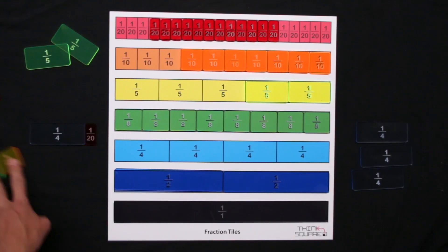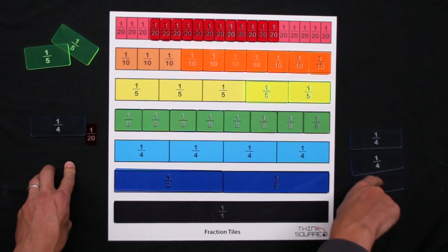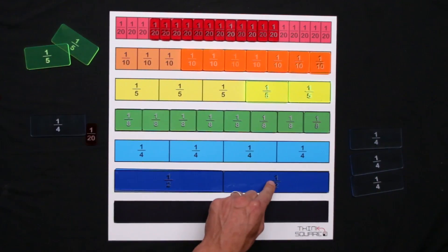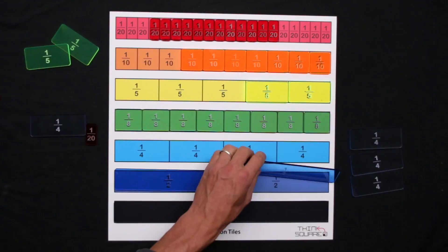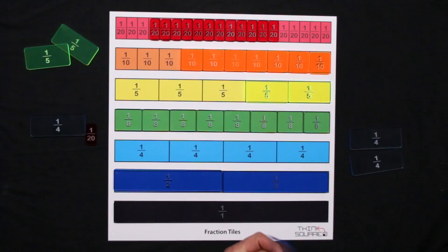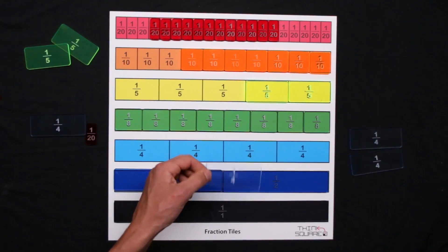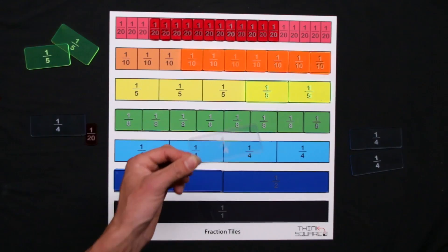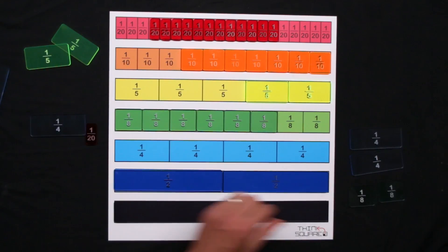That trade goes through, meaning this player can no longer get the last quarter. Now they either need to trade backwards to a smaller amount, or trade for a half — though if they take a half, the opponent will likely do the same next turn, so there may be little point. When trading backwards you may only trade one tile back to get a smaller amount. When trading up to bigger tiles, you can trade as many things as you want as long as they're equal to the tile you're trading for. Here we're trading backwards: a quarter for two eighths.